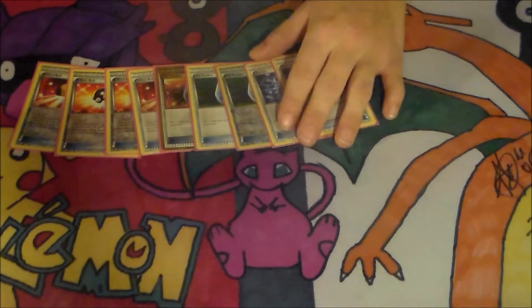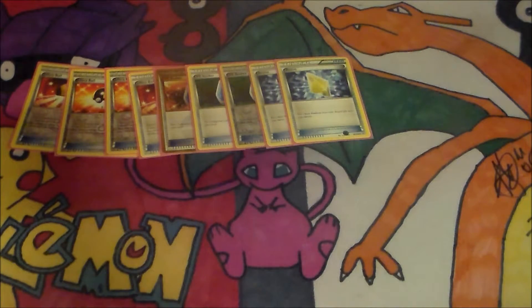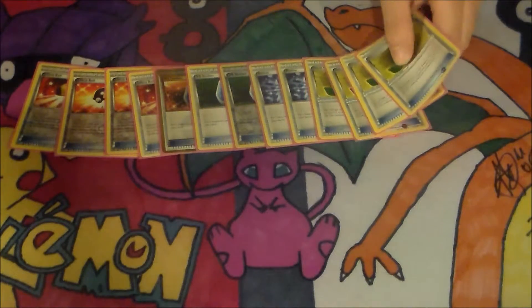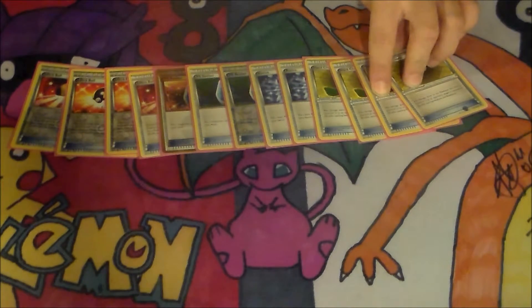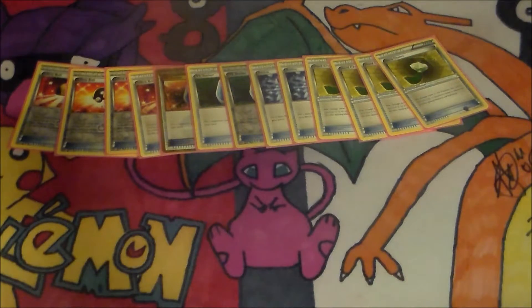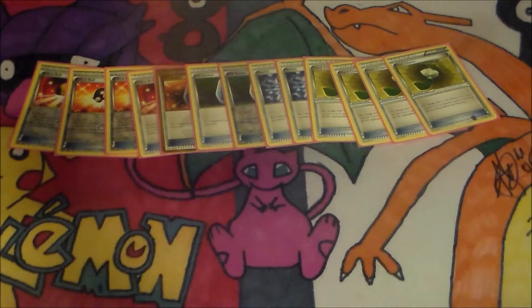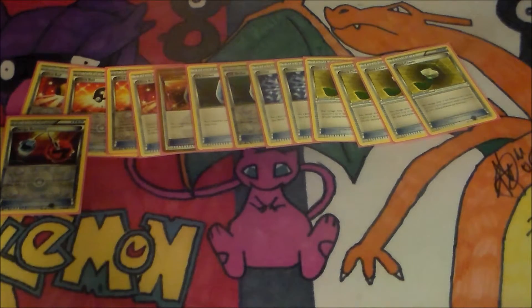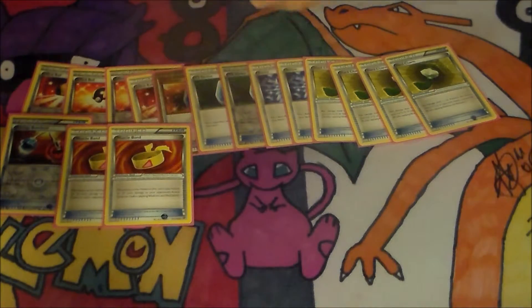Two Revive to help get back an Entei or a Litleo or something, just in case one of them is prized. Four Hard Charms to help reduce damage — if you use Flamescreen it's reduced by 30, and then you use two more Hard Charms, that's another 40, so 70 total. They would have to do 80 damage in order to hit you for 10 damage. Plus you have the three Joltik to heal back that damage, so it's a lot harder to knock you out. Only two Muscle Bands because our main attack is only doing 30, but you really want to use Flamescreen so they can't do as much damage to you.